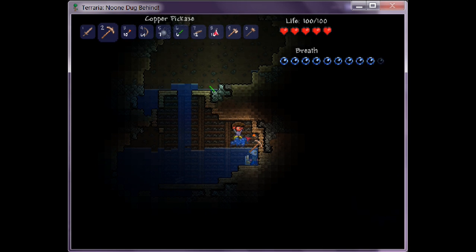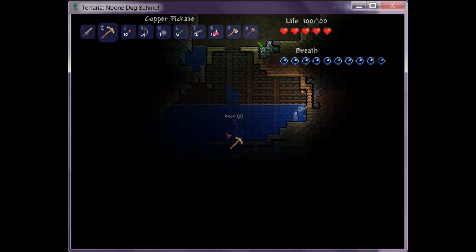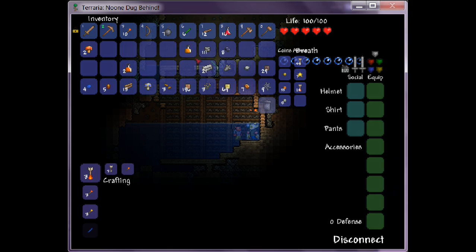Iron bar. Here, take this. Now when you get iron — actually, here, I'll give you some iron. Take the iron, go... when you get to the top, make two or three iron chains and create a grappling hook.